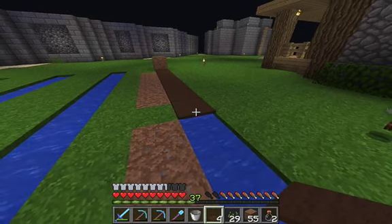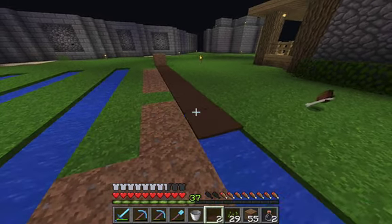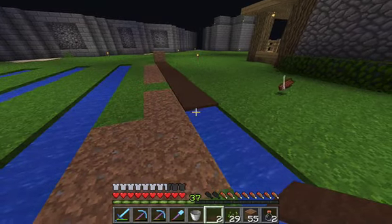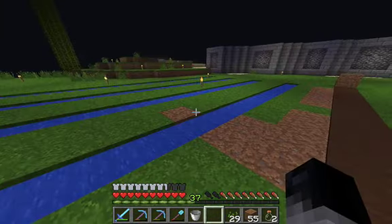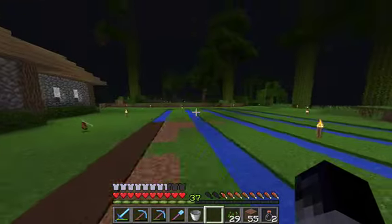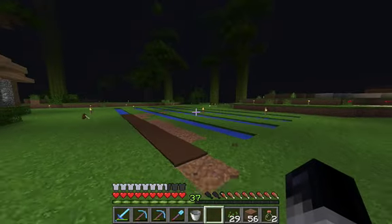That way you won't be able to see any of the water and you won't be able to fall in it, and the sugarcane will still be able to grow. I'm going to place this last carpet down and then fill in the whole place with sugarcane, or at least as much as I have.